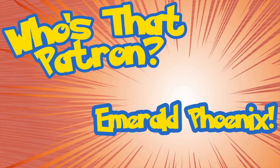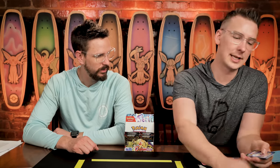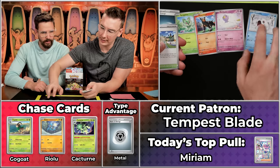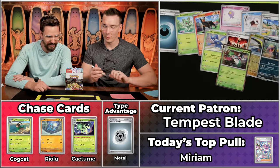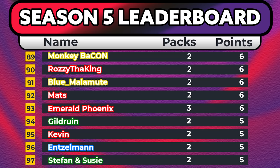Next up is Emerald Phoenix, with five points on the season — a school teacher. We know that Emerald shows moments here on Box Breakers to their class, so shout out to Emerald's class! Dark Teardrop Energy, Brigatina, Houndour, Driflim — this Driflim is about to be really good. Mesagoza, Heracross, Defiance Band, Watchtroll, Viper, and the Meowscarada. Just a single point for Emerald Phoenix, moving to six on the season.